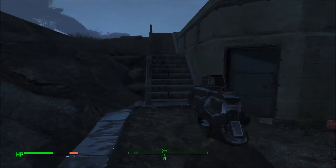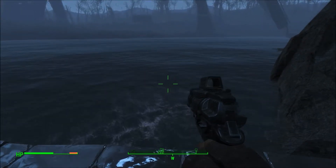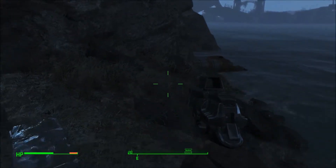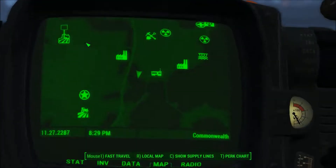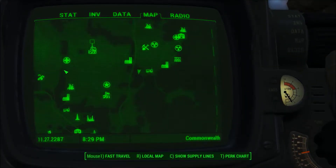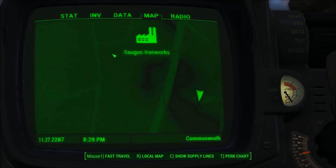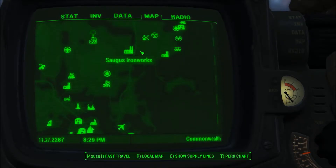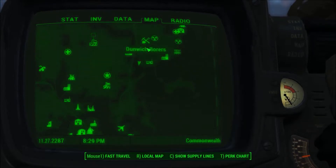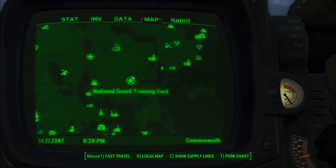Alright, Mr. Stotko here, and I'm going to make a quick video to show you guys how to get the Gainer, which is a unique weapon in Fallout 4. It's a revolver, I believe, and the location of this place is the Vidal Pump House, right here on the map. It doesn't actually have any kind of fast travel point — it's just right here on the map.